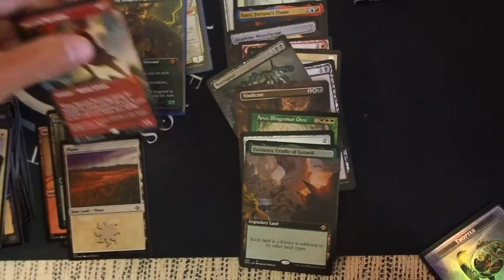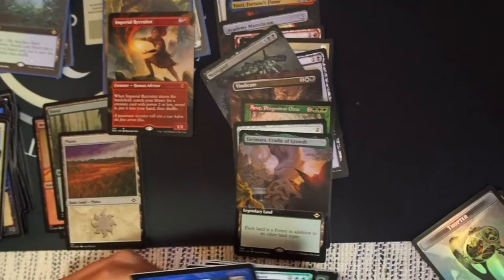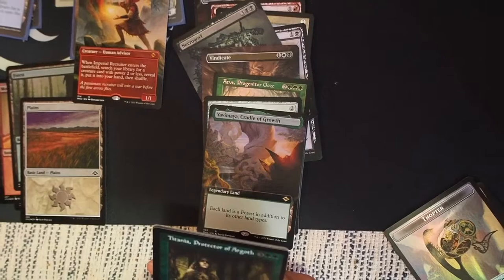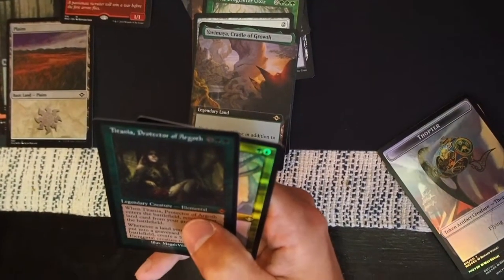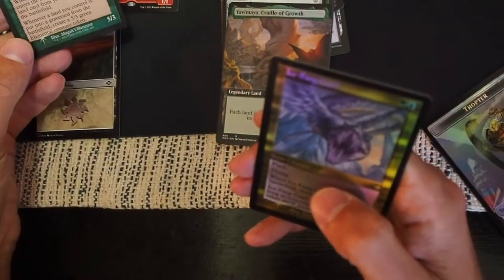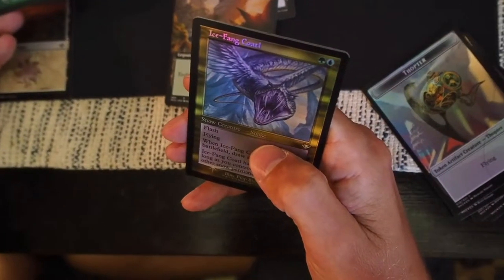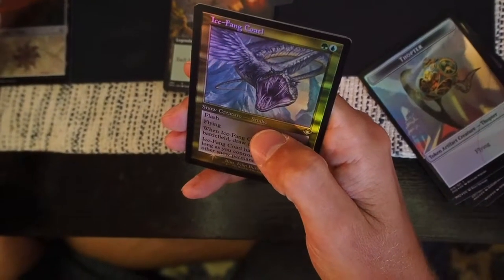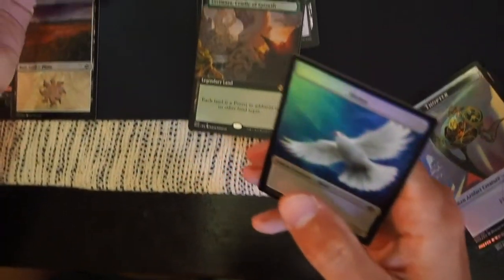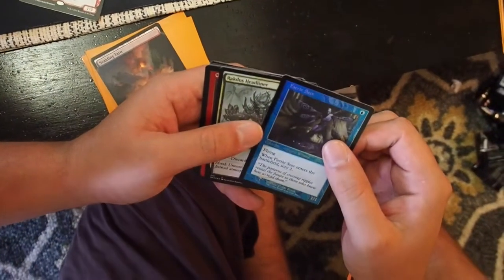Oh my God, there's so much. You guys got the VIP boxes — there are a lot better. This is where all the value is. What is this? Titania Protector of Argon — I think that was a Modern Horizons 1 reprint. Two mythics, one pack. And the Ice Fang Coatl. That's a nice saturated green, it looks cool.